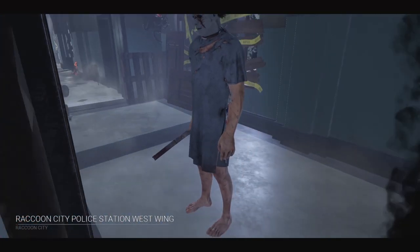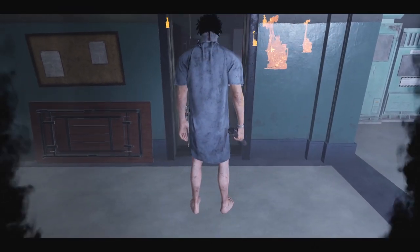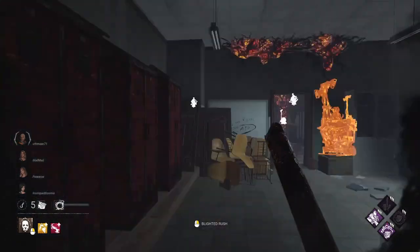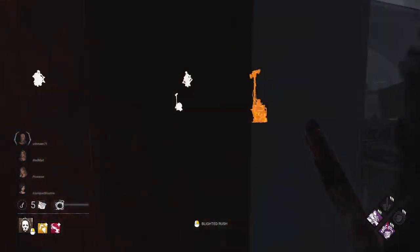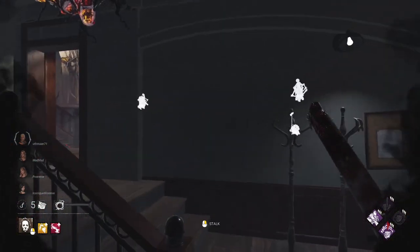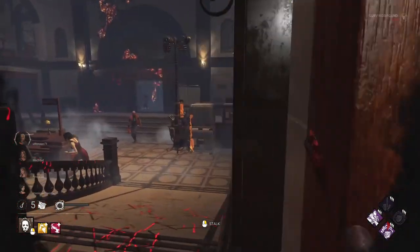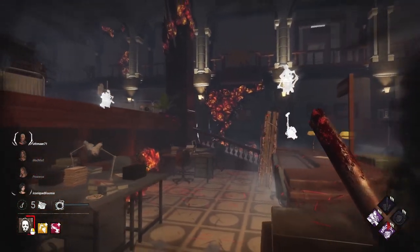Here we go. We might have just gotten one of the best maps that I could get for an undetectable Myers build. Very nice. The Blighted Rush allows me to just sprint straight towards them. Genuinely leaves them with absolutely nowhere to go.